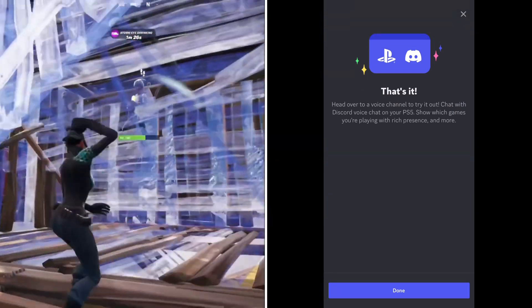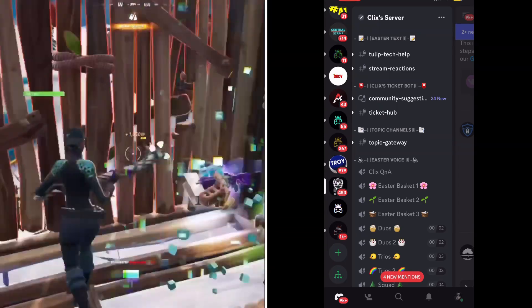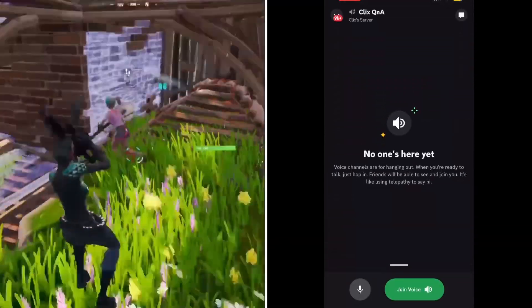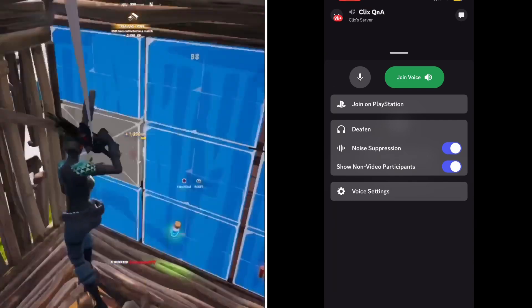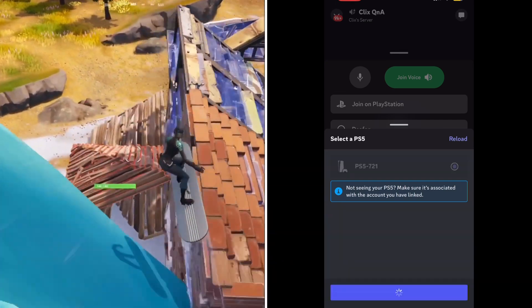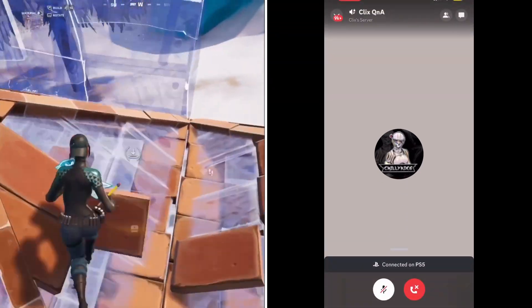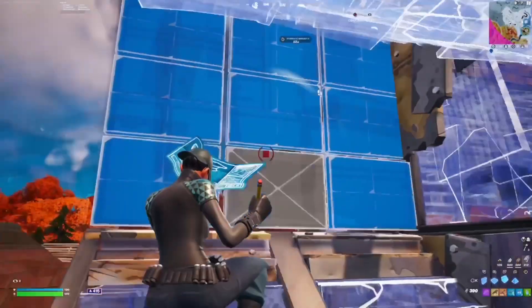Now I'm going to show you how to actually join it on your PlayStation. Say you're in any random server or in a voice group with your friends — go to the voice channel. At the bottom it says Join Voice, but if you scroll up where that little white line is next to the Join Voice option, it'll say Join on PlayStation. Click on that — it says your PS5 should be on — then click Join Call on PlayStation and it'll transfer to the PS5. To disconnect, just click the red button and it will kick you out. And that's pretty much it.